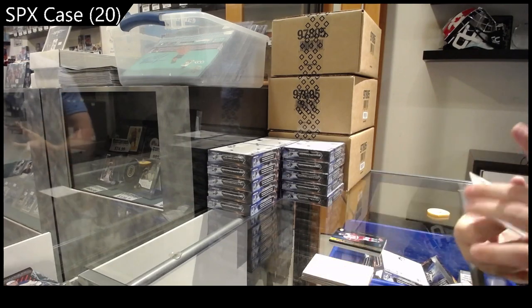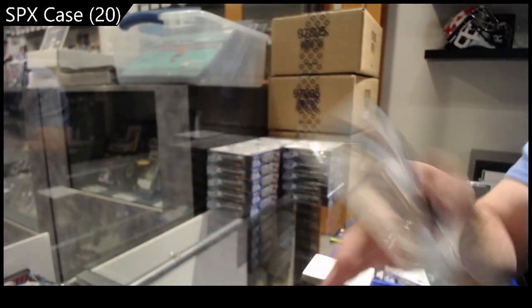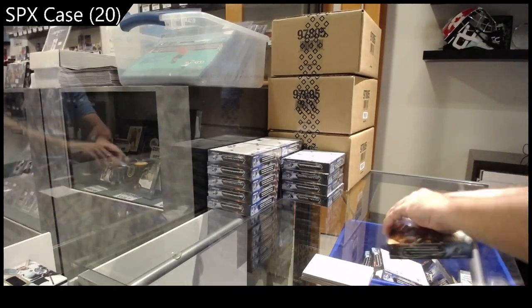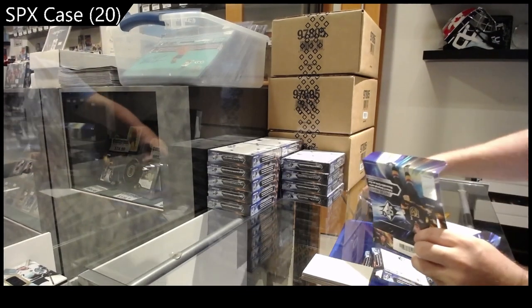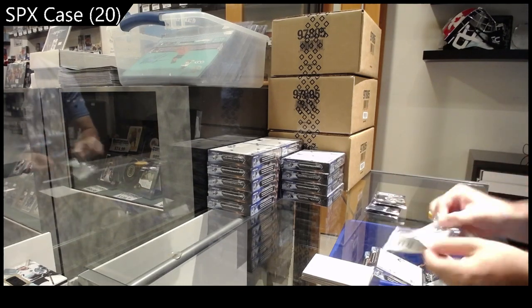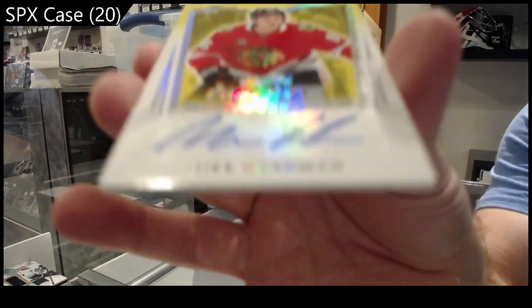And we've got for Seattle, Jordan Eberle jersey. Very nice. We've got a rookie signatures of Hardman for the Hawks.